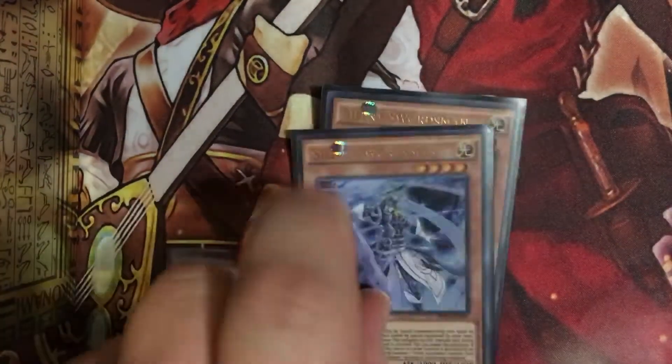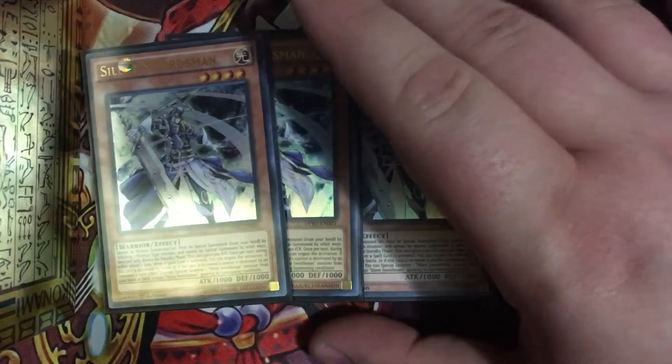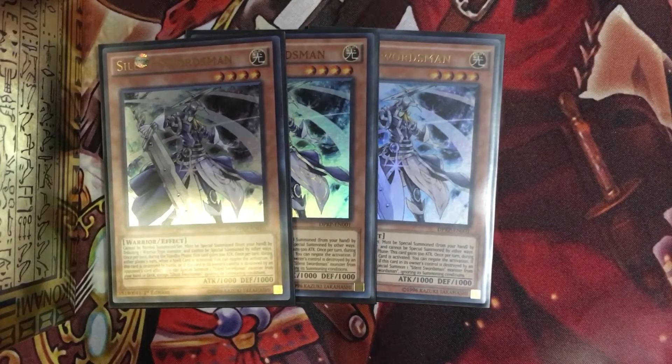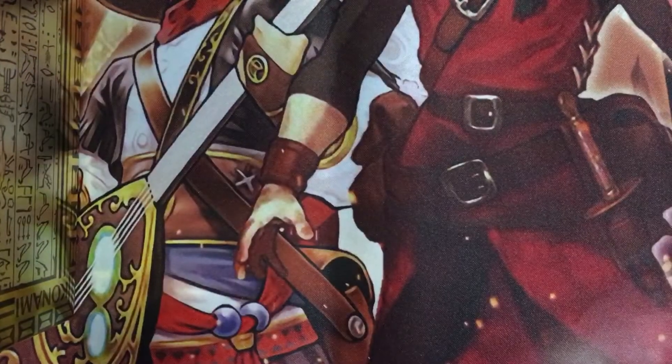Now the real tech: 3 Silent Swordsman. Silent Swordsman pretty much states that it needs to have a warrior type monster on the field to tribute summon it. During the standby phase it gains 500 attack power. If a magic card would be activated during a player's turn, you can negate it. If he would be destroyed by battle or by card effect, then you can special summon a Silent Swordsman monster from your hand or deck, ignoring the summoning conditions, which goes into the next guy that I have.